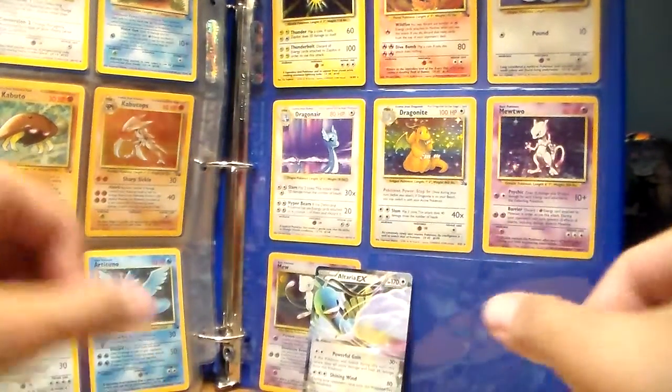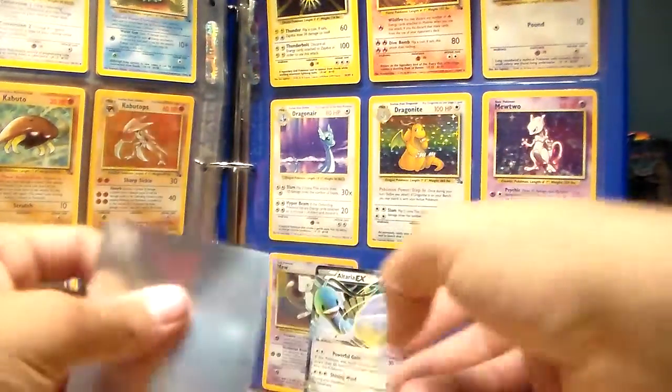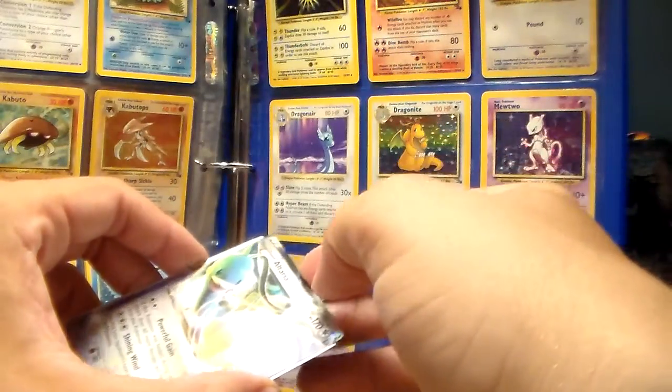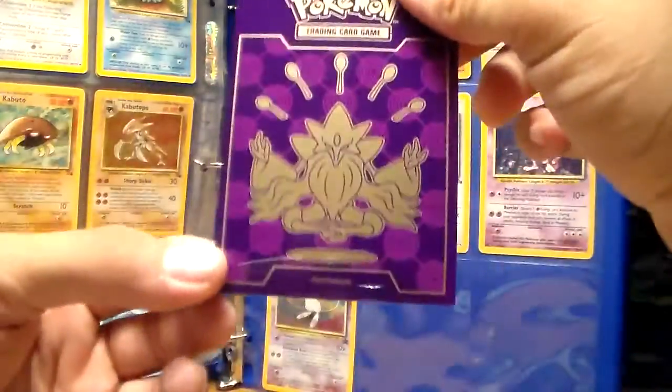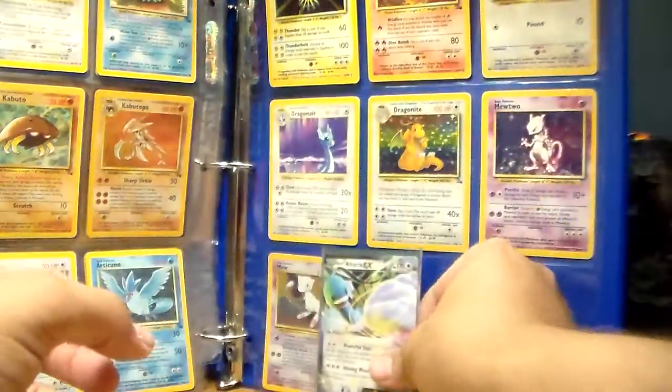I'll tell you what — I'm going to put him in a protective sleeve right off the bat, in my Fates Collide sleeve protector. So we'll set him to the back.